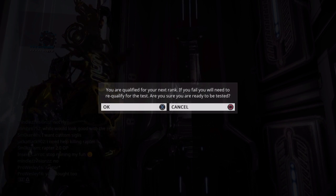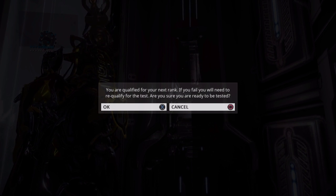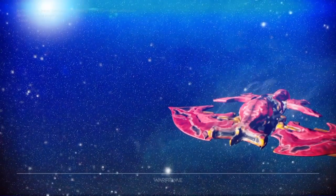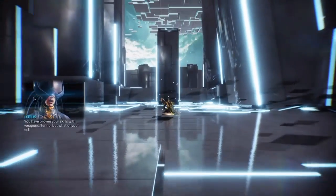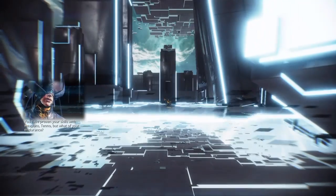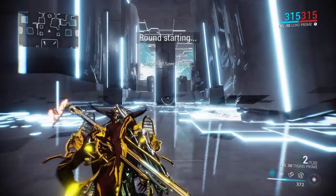There's the Qualify message. If I fail, of course, I won't be able to attempt it again for another 24 hours. Just to let you know, I am doing this with a Loki and a Tigris Prime is going to be my weapon. I've been practicing this and this seems to be the best combination. My first tip for you on the test is to drop yourself an energy pad if you need energy. There are energy spheres available in the test, but they're very limited. So what I do is I go ahead and drop my pad and I start gaining energy.